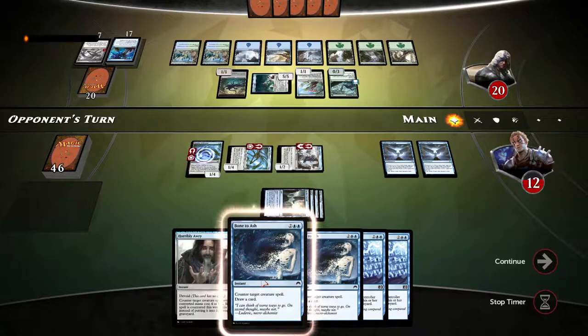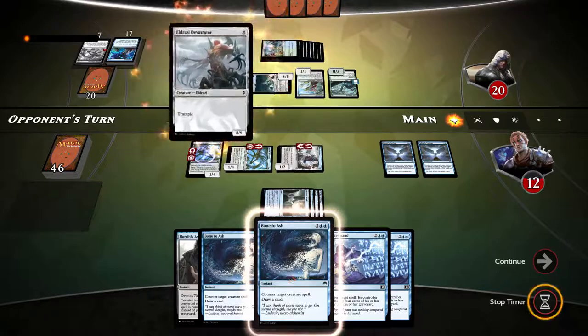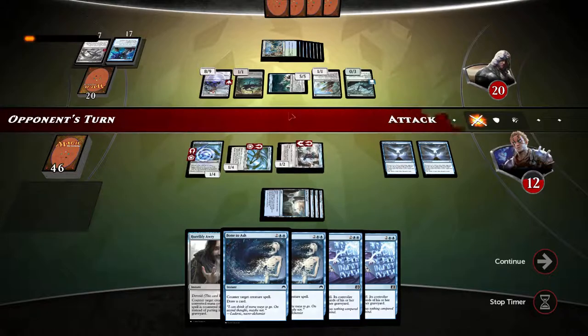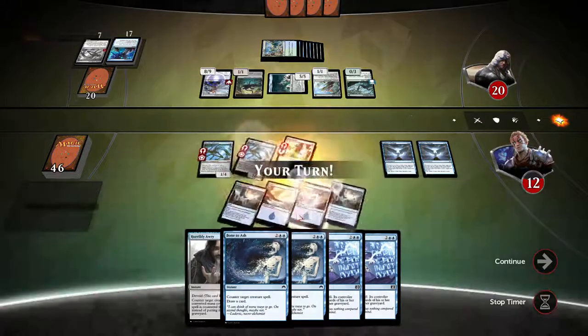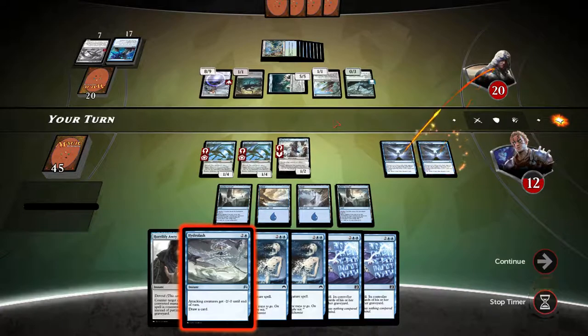Opponent does not swing, probably. The only way we messed up is just because we didn't have any lands in time. If we had the lands, this would have gone way differently. Next turn we'll be taking lots of damage. At least I'll try to get Hydro Lash up and draw a card and mill our opponent. Not attacking, moving on.